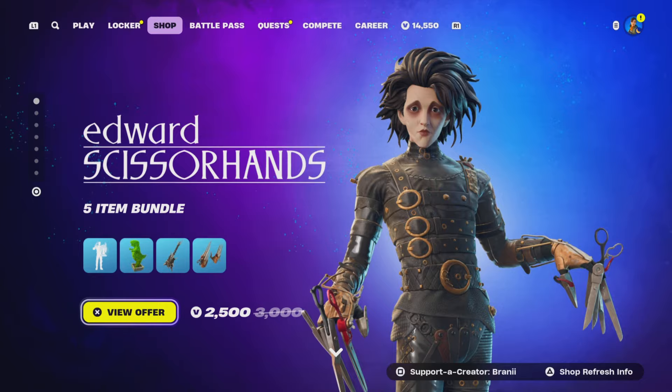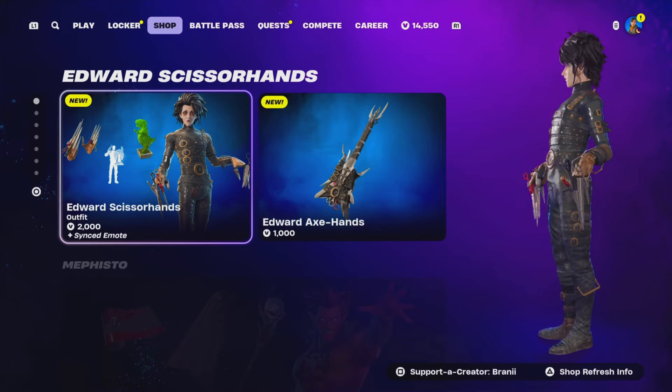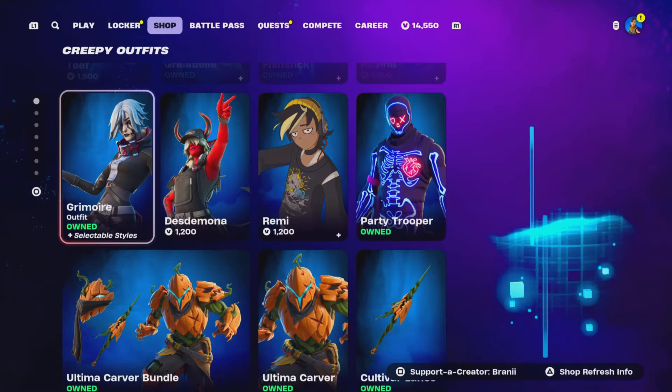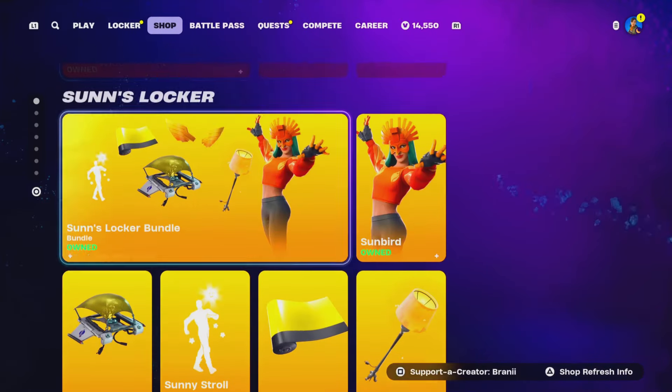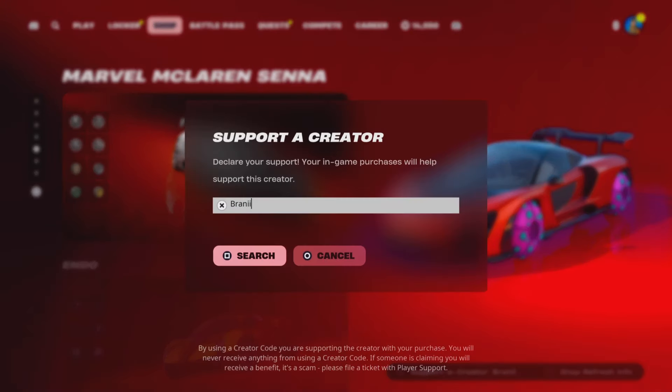Real quickly before we get started with the video - if you're going to purchase anything new from today's Fortnite item shop, any other games through the Epic Games Store, the Chapter 5 Season 4 battle pass, or any of the new Fortnitemares 2024 skins, consider using Support-a-Creator code Brandy with two I's as I'm an Epic partner. Shoutout to all the amazing supporters who have been using my code, and shoutout to Fortnite for giving me a Support-a-Creator code - hashtag partner.